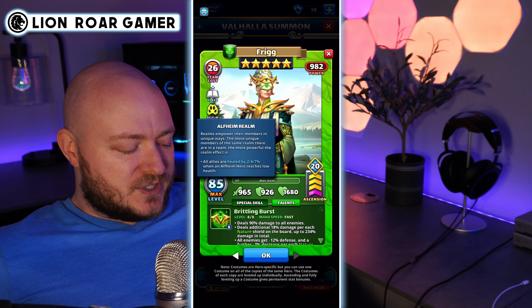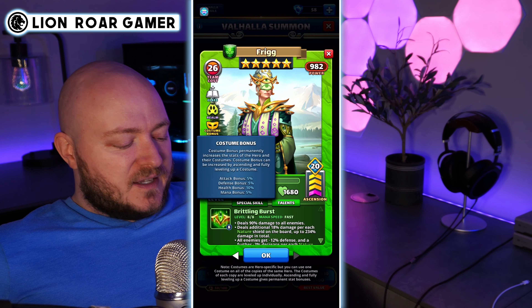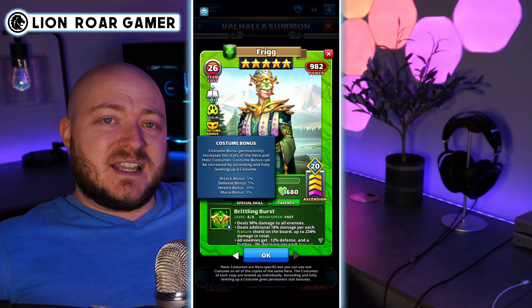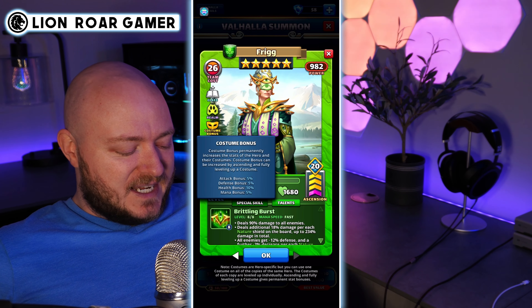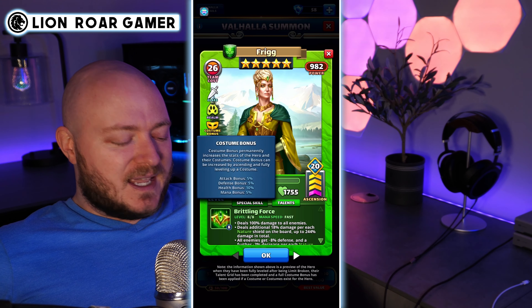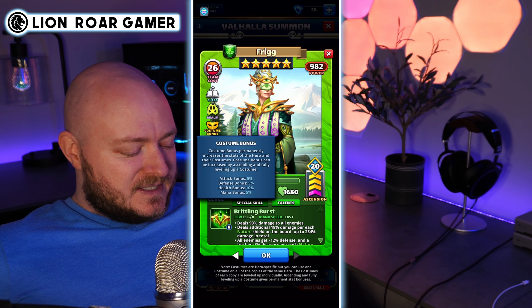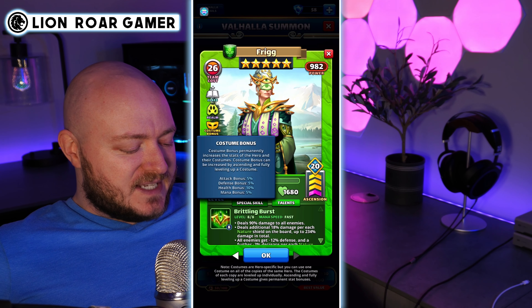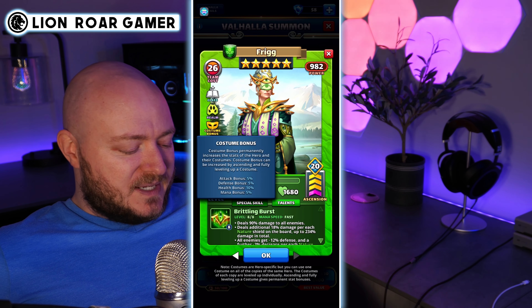She's still going to get the Alfheim realm, which heals all allies by 2, 4, 7% when an Alfheim hero reaches low health. And then there's the costume bonus — a benefit of having the costume. If you level the costume side, the regular side is going to get that bonus too, which is really nice. The bonus is an increase of attack 5%, defense 5%, health 10%, and mana 5%. The mana is probably the best part of that.